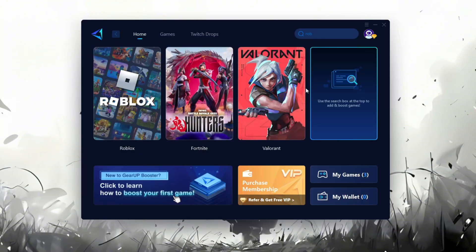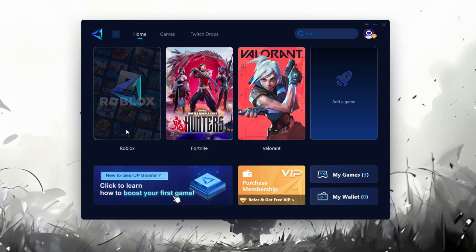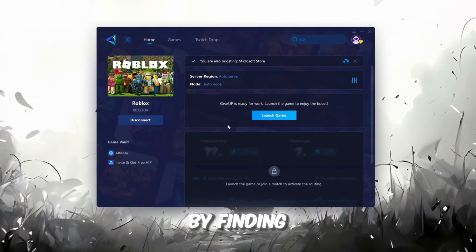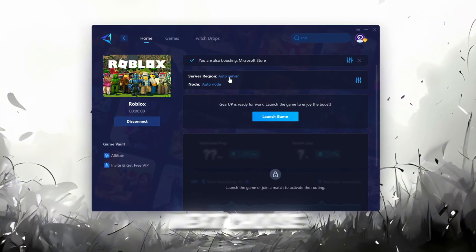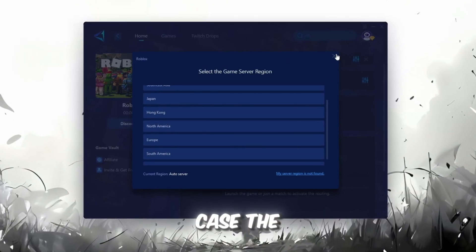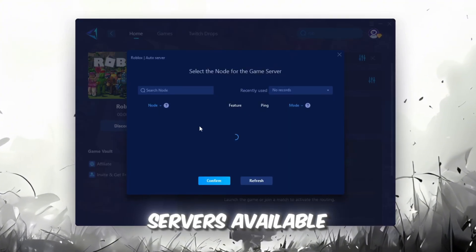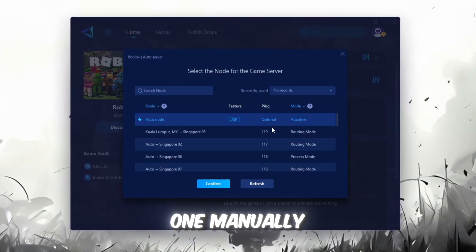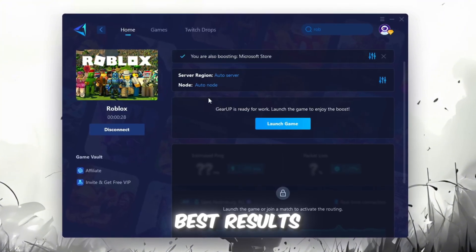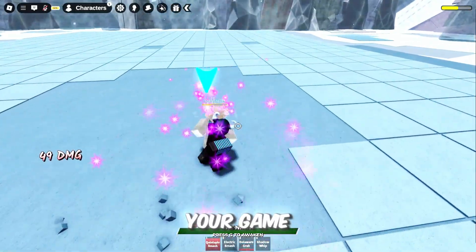To improve your network and FPS, go back to the Home tab and select the game you want to boost — for example, Roblox. Click the Boost button and the tool will automatically start optimizing the game by finding the most suitable server for you. Next, choose your server region. Always select the nearest server for the most stable connection. In my case, the Middle East server works best. Go to the End tab where you'll see a list of servers available in your region. You can either choose the nearest one manually, or let Gear Up automatically pick the best option — for best results, I recommend keeping it on automatic. Finally, close the window and launch your game using Gear Up Booster.